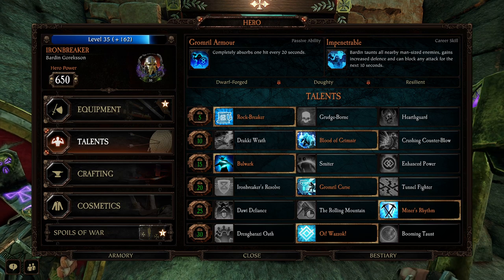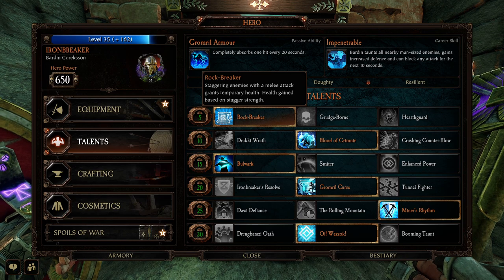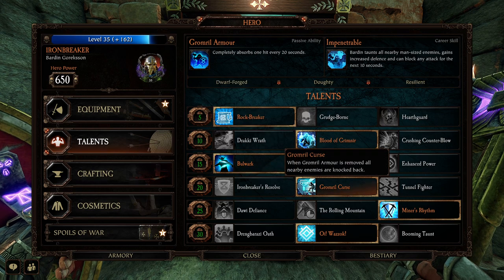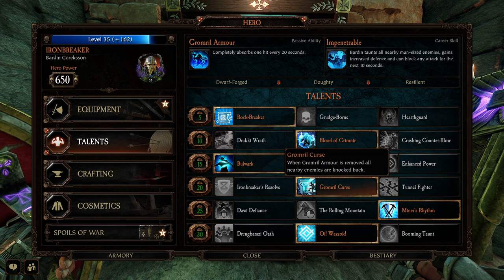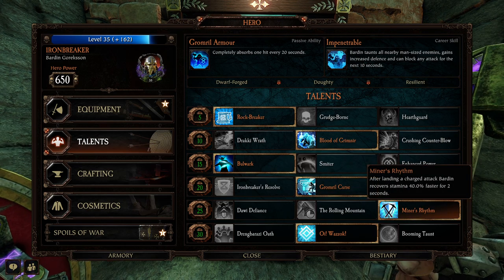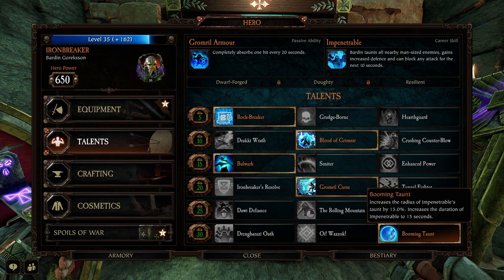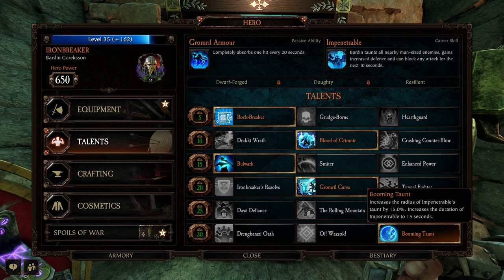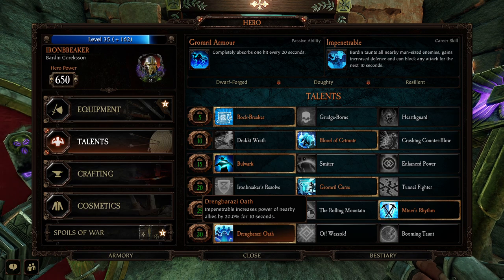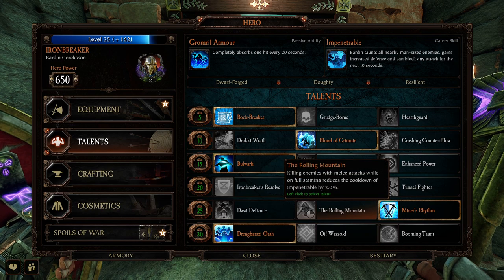This is the build I would recommend running on Iron Breaker — you can change a couple things around of course. Rock Breaker: definitely using the axe and shield, Blood of Grimnir for a little extra power, Bulwark, Grimnir's Curse when you get hit and lose that Grimnir armor so everybody gets knocked back, Miner's Rhythm for recovering stamina, Oiyarzik for taunting a monster. You can change this to Booming Taunt if you want to eat up that horde, or Drakefire Oath if you want to give your allies more power.